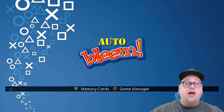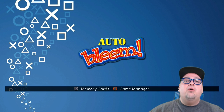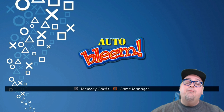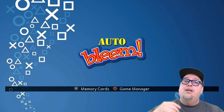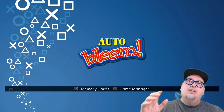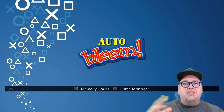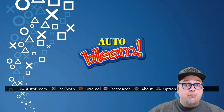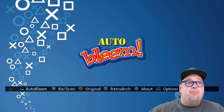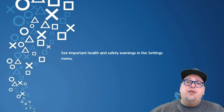If we hold L1 we go to the memory card manager or game manager. Memory card manager is actually fairly useful because you can put games to share memory cards, which can be important for certain games that share save files. In the game manager you can mess around with a few things. There's going to be an update in the future for Auto Bleem where that's going to become even more useful.